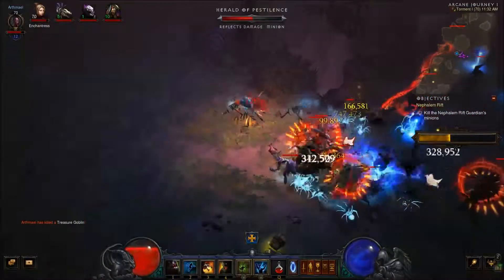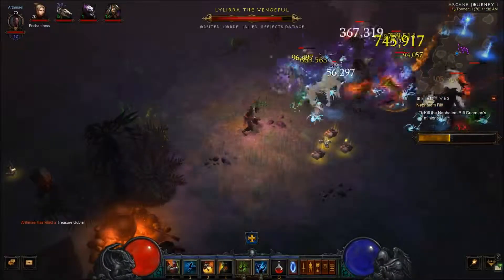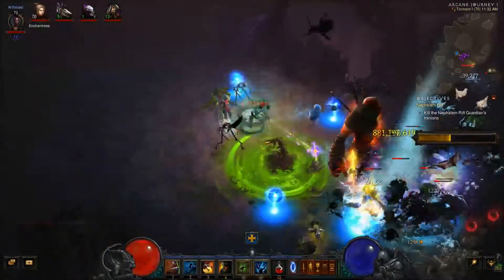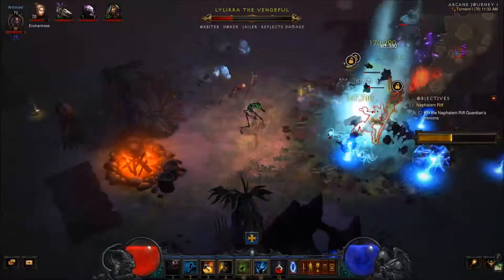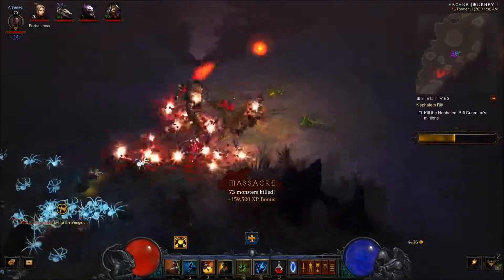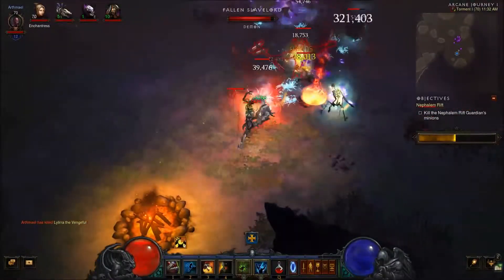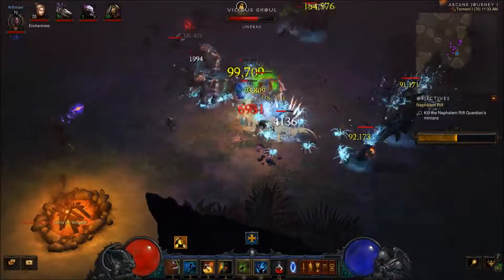We're not doing too bad — we're nearly halfway to the rift guardian, so that's good. They're throwing everything at us. I'll try and throw as much as I can back. Just pick up some of these crafting items, head down this way and see what we can find. Kranas is such a good crowd control device.